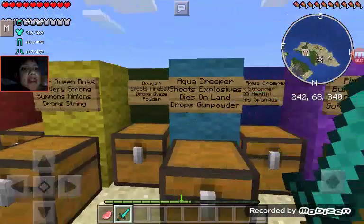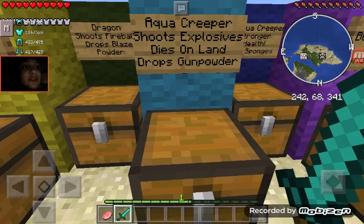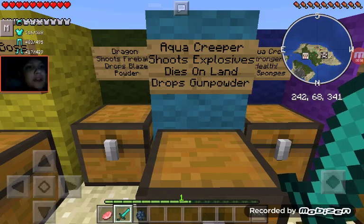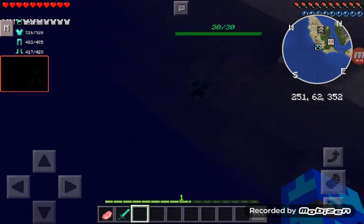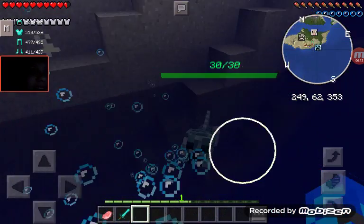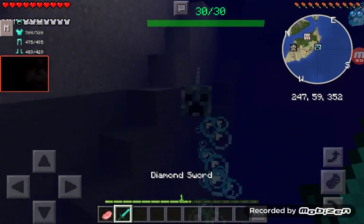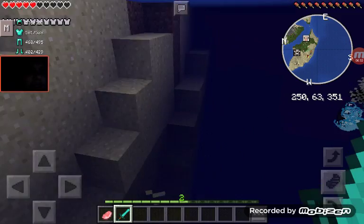Since this was by the same guy that made the Serious Mobs mod, he improved the textures and moved the Aqua Creeper to this mod. The next one is the improved Aqua Creeper - he looks so much better than before. He shoots explosions, he dies on land, and he drops gunpowder. Let's spawn him in water so he doesn't die. He looks like an actual creeper - a blue creeper mutated into a fish.